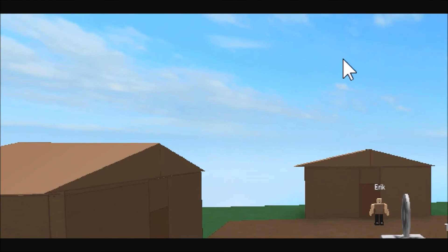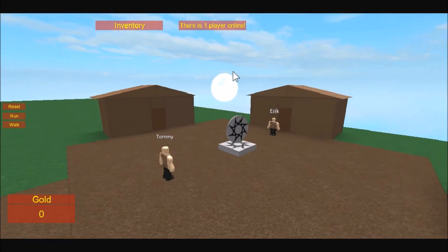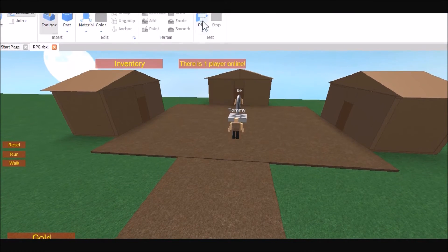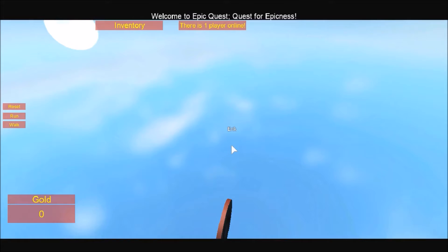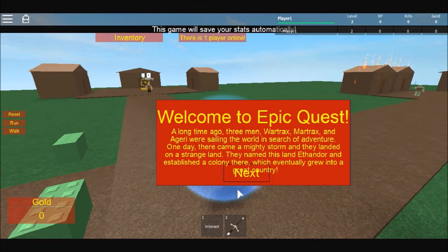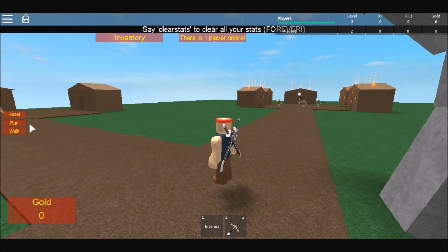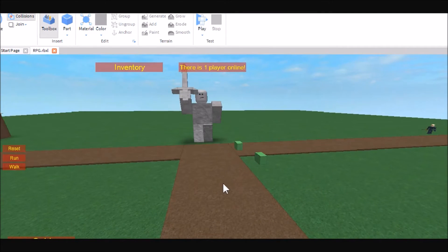Just to show you that it works: in my leaderboard I have it set so that I will automatically spawn with the checkpoint value of one, so instead of spawning at my original spawn I will spawn at the first checkpoint. As you can see, it kind of flashed over there but then I just teleported right over here. Reducing the wait time will probably help with that flash — I haven't tried, but you can mess around with that.